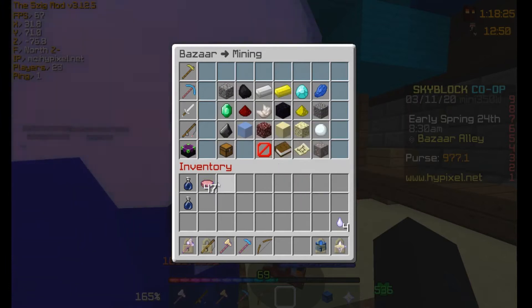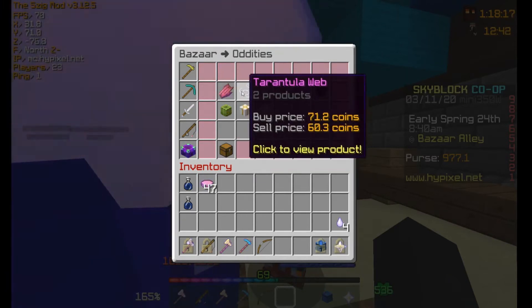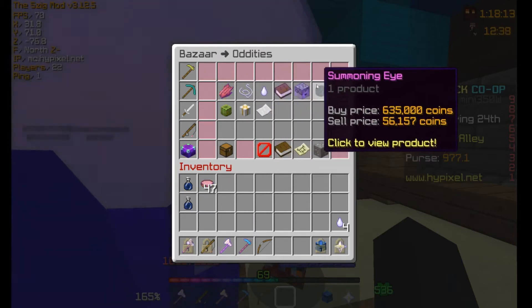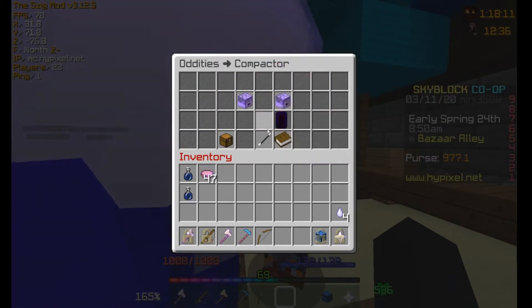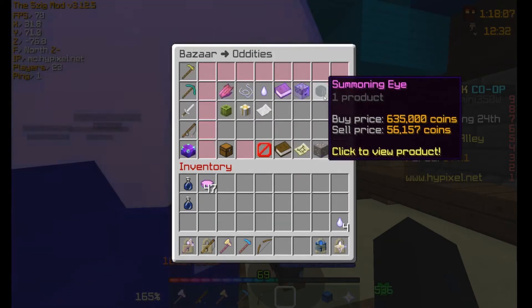So that's basically how Bazaar works, and you can do it for pretty much anything. Now the oddities — as new updates come out, they're probably going to add more to the oddities page, but right now they have Revenant Flesh, Tarantula Web, Wolf Tooth, Hot Potato Book, Compactor, and also supercompactors, which cost $467,000.